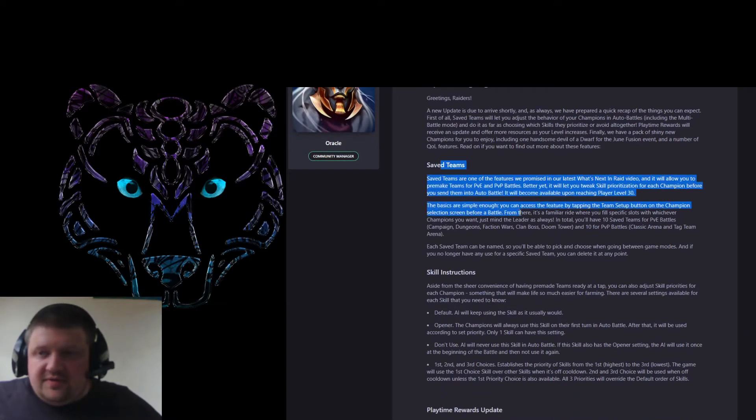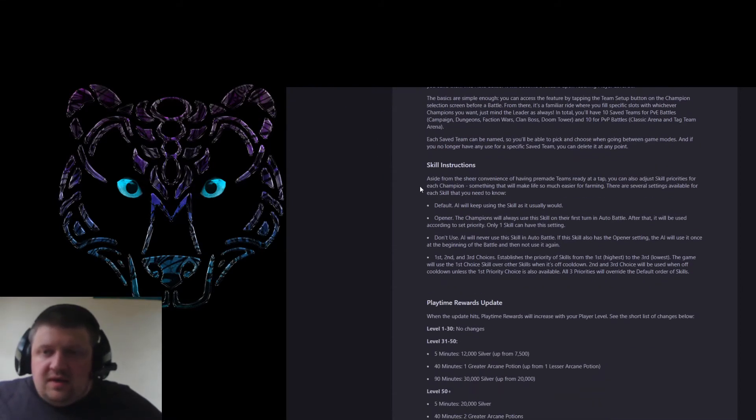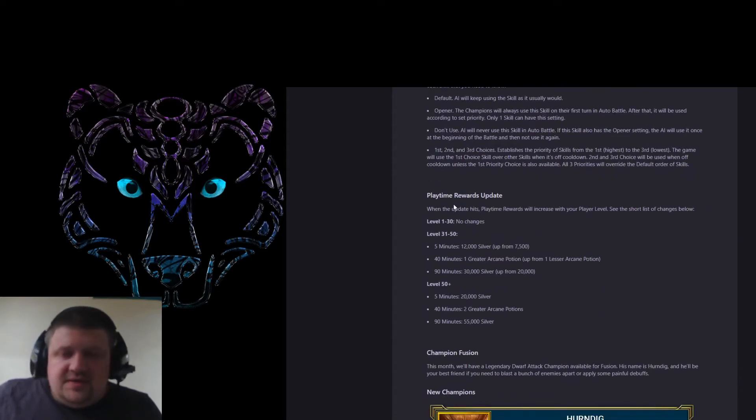So this is the first part of the patch — there's just some small notes. The big things to take from it: we can now save our teams, which if we're doing a dragon team and you want to change it, say one for 20 and one for 25. You can also now do AI changes — let's make Coldheart use her A3 when we want at the start of battle, not have to worry about it. Seer is a good example where you can always prioritize her A3. Some interesting playtime rewards — no longer is it 5k silver, we get 20k, then 55k, and we get two Greater Arcane Potions. It's a mediocre boost, but better than the one little potion we were getting — we'll take it.